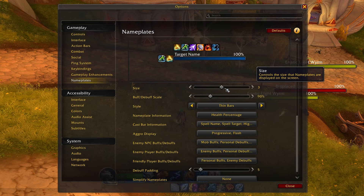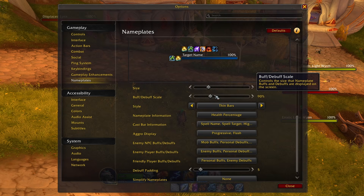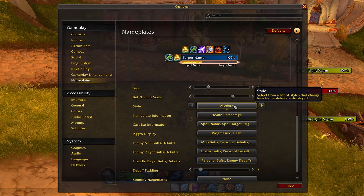Nameplates are now far more customizable by default. You can control their size, behavior, and visibility based on combat scenarios. This was a much needed addition to the game, and it will continue to improve over the course of the expansion.